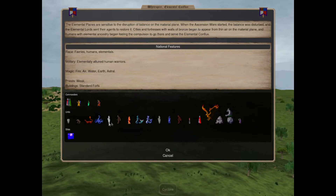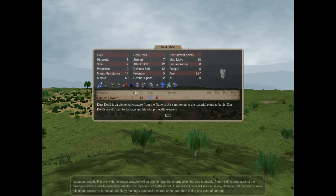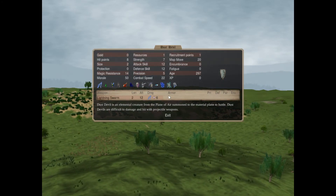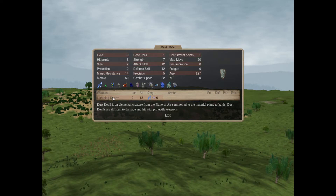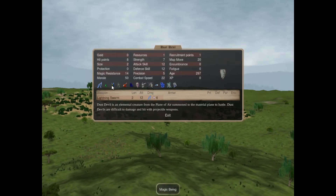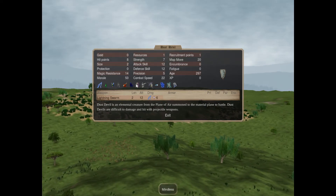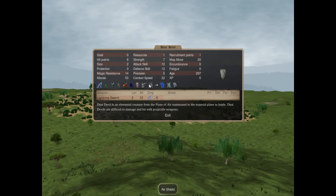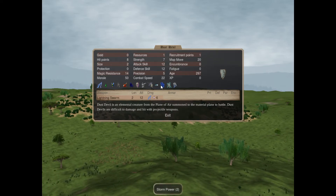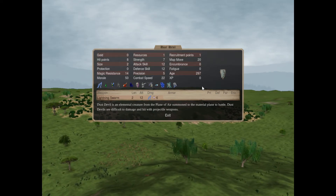Here we have our unit summons. The first is the Dust Devil, who is our air spirit. It has a Lightning Swarm attack, shock resistant, poison resistant, magic being, inanimate, need not eat, ethereal, mindless, flying, air shield, blind, storm power, overcharge, and storm immunity. That's a mouthful.